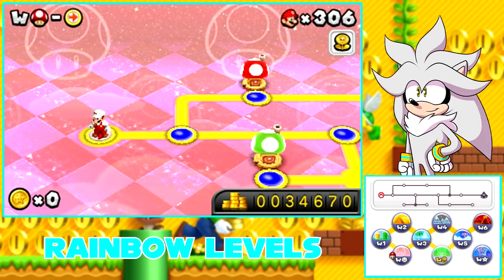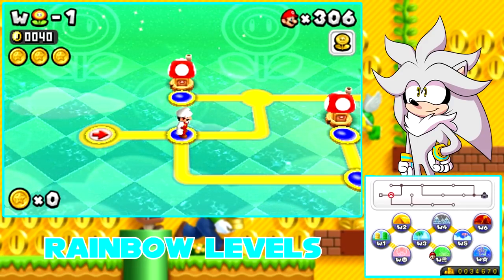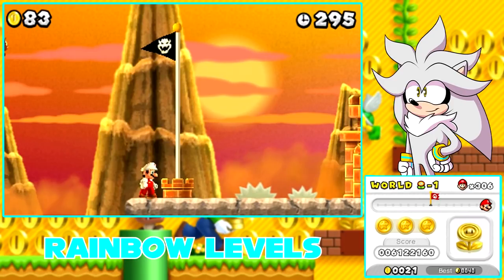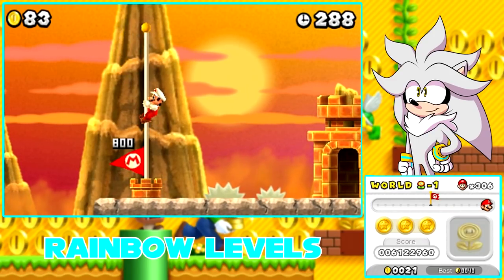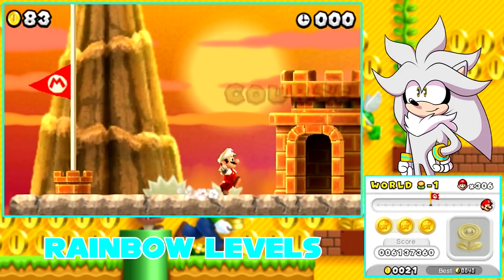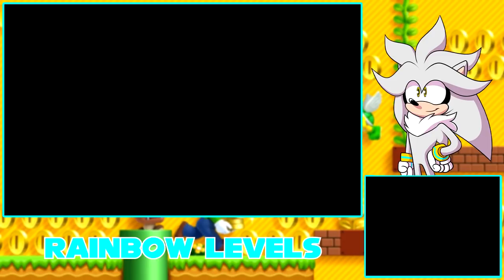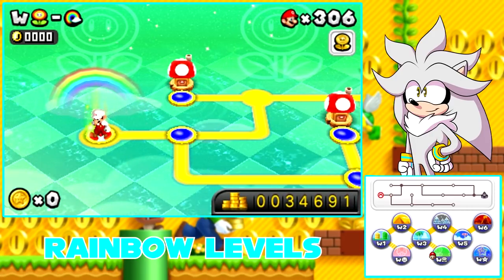Similar to the Mushroom, this is considered the eighth world. So the end timer needs to be at 8-8 — the last two digits need to be 8-8. I'll see you guys at the end of this level. Similar to the Mushroom World, this is considered the eighth world, so I just need to wait until the last two digits are at 8-8. And there we go. This time we're going to get eight fireworks and unlock the Rainbow Level for the Flower World. Pretty easy to remember — it's kind of just follow the worlds in order. We have unlocked World Flower's Rainbow Level, so let's go ahead and do it.